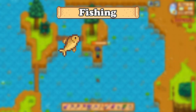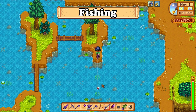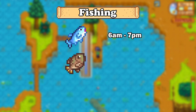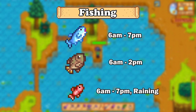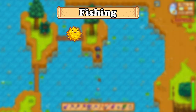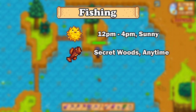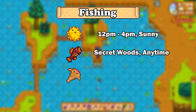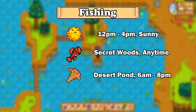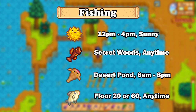For the lake fish, we have carp which can be found anytime, and sturgeon found 6am to 7pm in the mountain lake. For ocean fish, we have tuna 6am to 7pm, tilapia 6am to 2pm, and red snapper 6am to 7pm while it's raining only. For the specialty bundle, we have the puffer fish, 12pm to 4pm, found in the ocean during sunny weather. Wood skip can be caught in the pond in the secret woods anytime, sandfish can only be caught in the desert pond 6am to 8pm, so for this you need to have the bus unlocked. And if you missed it in spring, you can also try to get the ghost fish in the mines, floor 20 or floor 60 anytime.